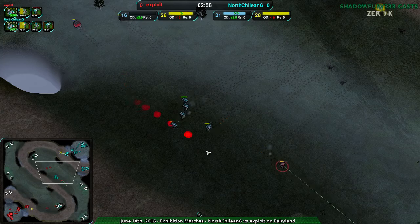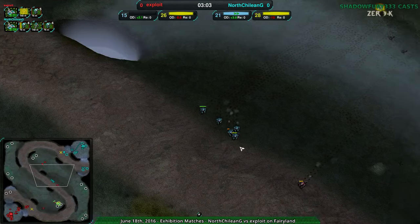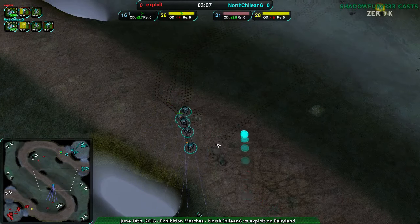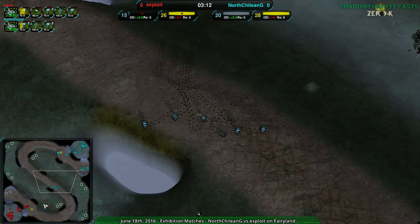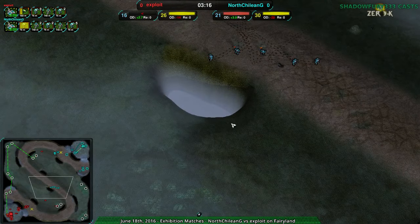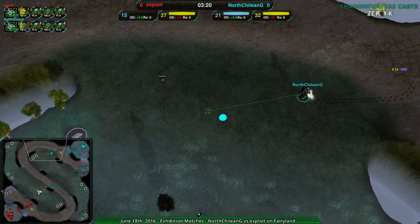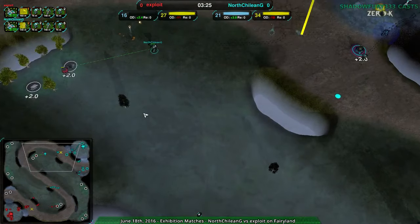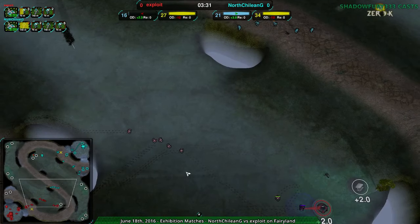Efficient fighting though — two Bandits at the price of one; it's not bad. Keeping North Shalayan G from being too confident. Exploit's micro is actually pretty good here. They're trying to pick off lone Bandits — once they're away from the group, on the edge of the group, that's what you want to do. Bandits don't auto-repair, so damage dealt will be valuable for longer than, say, a Glaive versus Glaive fight. Exploit just needed a few more Bandits to work with and that would probably have been a win for them. With the same numbers, I think Exploit would be winning fights.